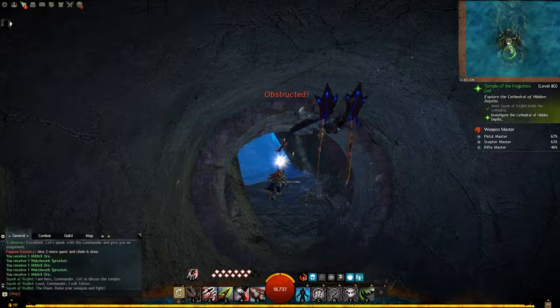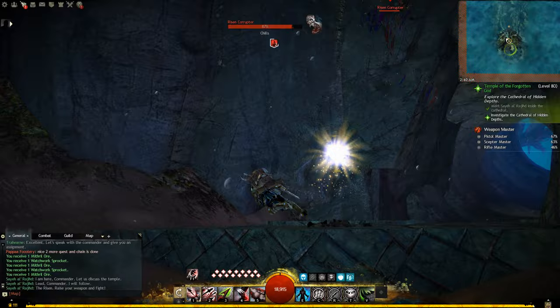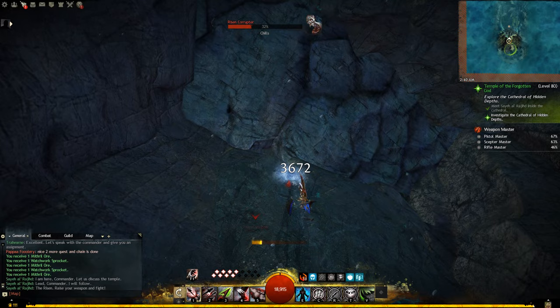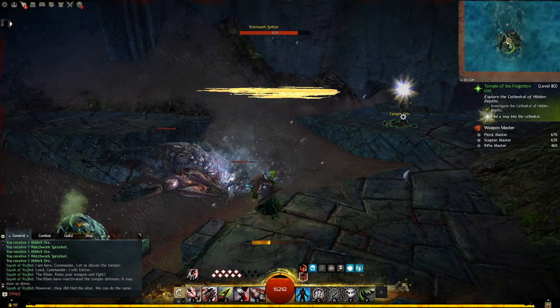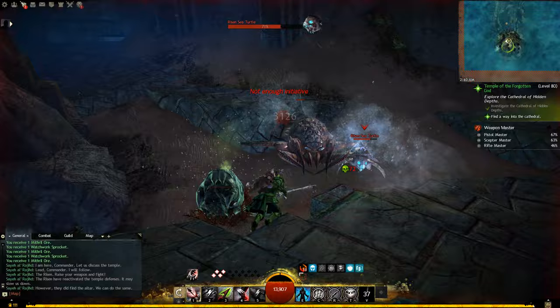So this first part is pretty easy. First time I've seen a Risen stuck in the wall like this — but I can still hit him. So one of the things you're going to notice for this dungeon is periodically you're going to run into these little glowy temple orbs, like you can see right there. What we need to do is find something like this over here, which I'll show you in a second.